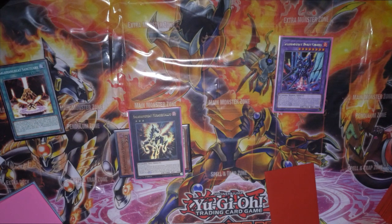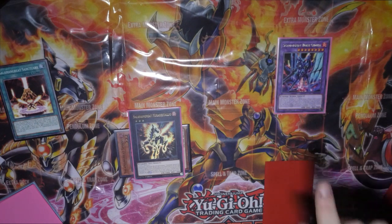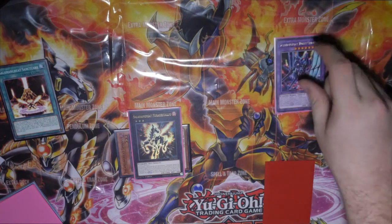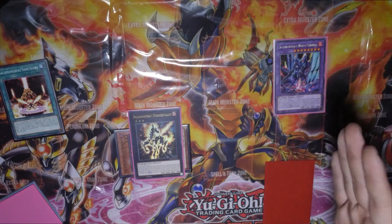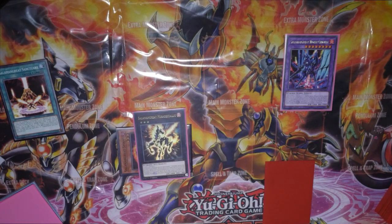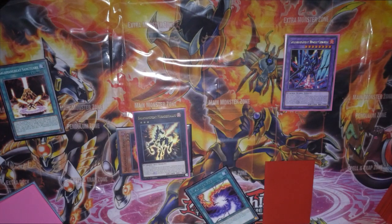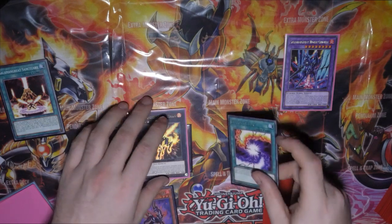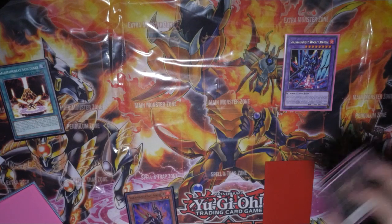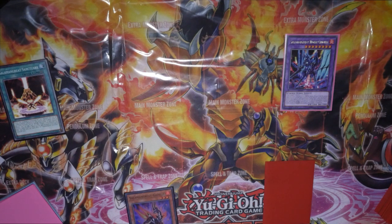Reduce the opponent's attack to zero — Chimera's attack goes up by roughly 1,900, so it goes up to around 4,700. It then attacks a monster that's on 500 — the attack difference is going to be around 4,200, and it doubles that during damage calculation to around 8,400. That is obviously going to be your OTK. Alternatively, you keep Gazelle in hand for plays next turn to manage your resources. Activate Fusion of Fire and send Mirage Stallio to trigger one of your opponent's cards.